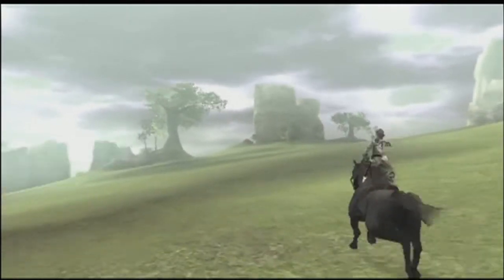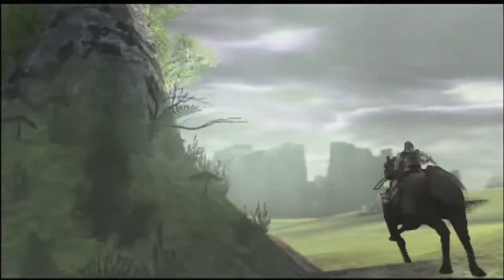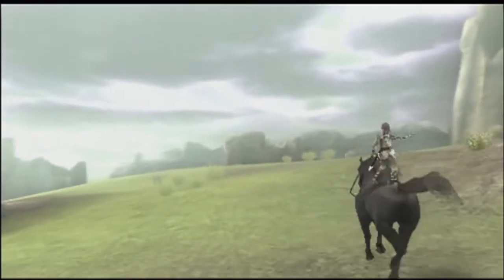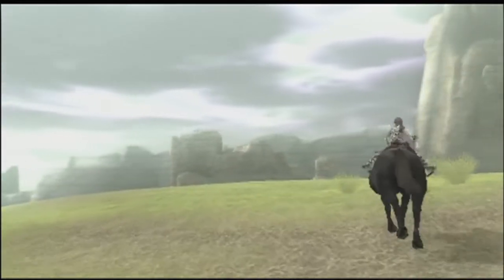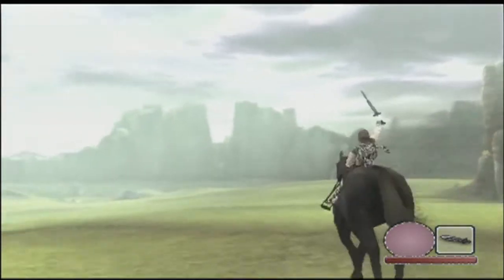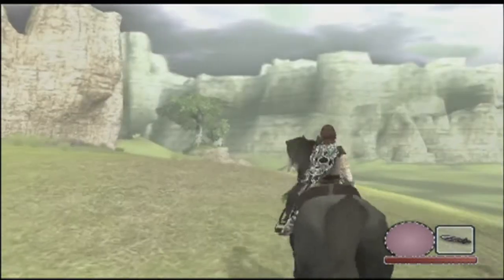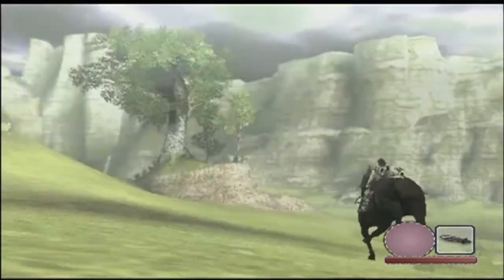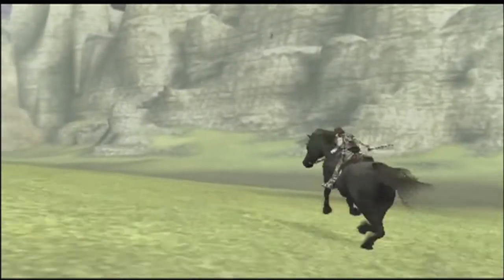If you hold down R1 and press up, you can do this really cool stance. You can actually stand on your horse and ride — that's pretty cool. You can shoot from that position too. Okay, am I going the wrong way? Going in sort of the right direction but I should have taken that left turn at Albuquerque. Let's not run into the rocky place.